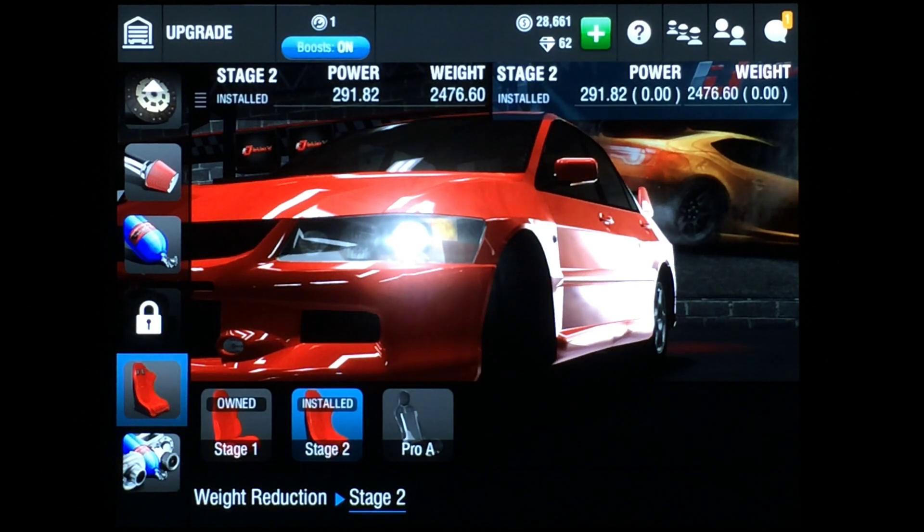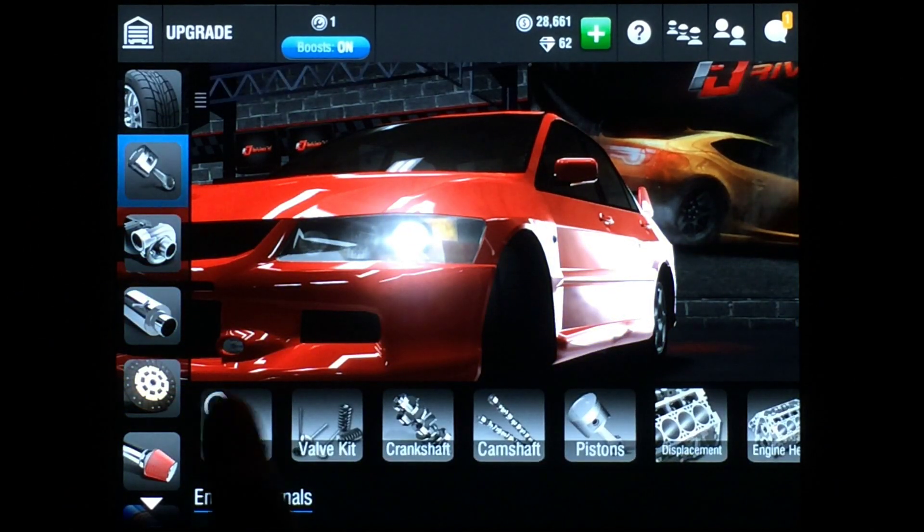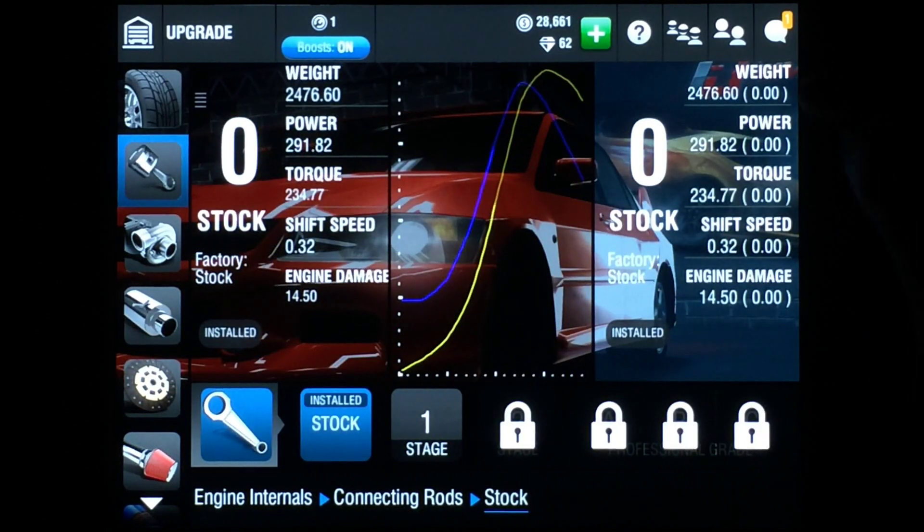We upgraded both stage one and two of the weight reduction. Those are all the parts necessary for the Mitsubishi Evo 8 to pass the B-class tournament. Your reference numbers: 2476.60 for weight and your power should be 291.82.